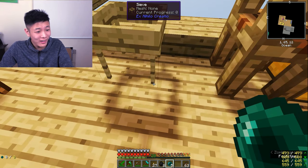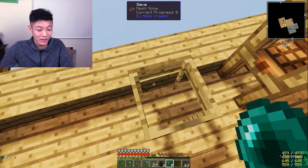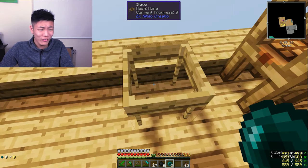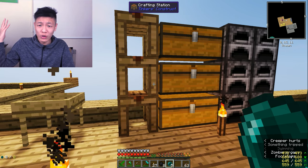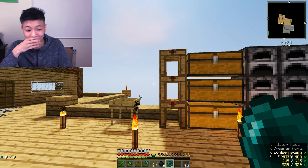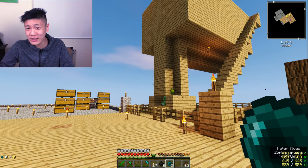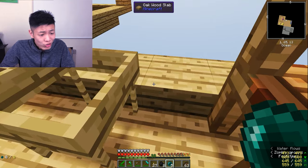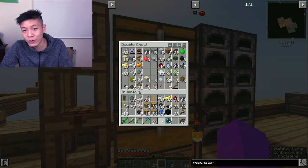Wait, why didn't it teleport me? If I chuck it into the void, shouldn't it teleport me to death? Apparently enderpearls don't work if you throw them into the void, which kind of makes sense because there's no surface for you to land on. Oh my god, that could have been bad — I think I was trying to open a crafting table and my fingers slipped. Thank god enderpearls don't work that way. We lost an enderpearl, which is still pretty bad, but it could have been way worse.